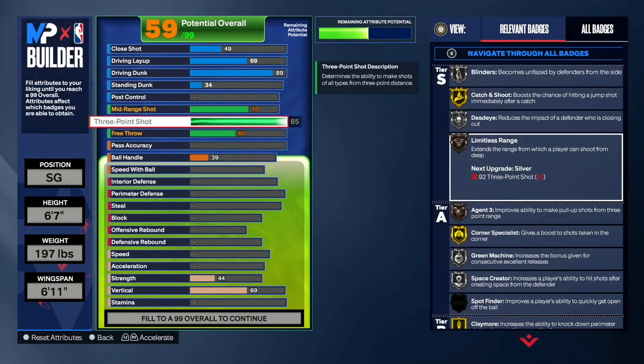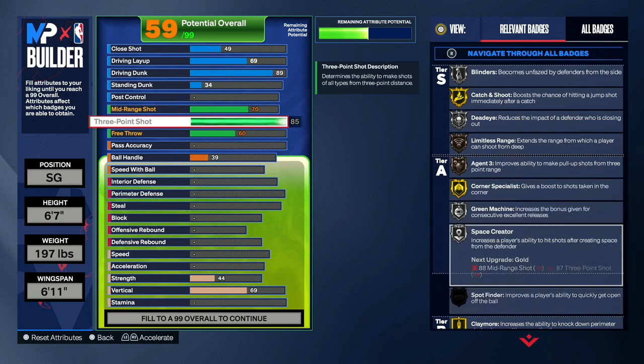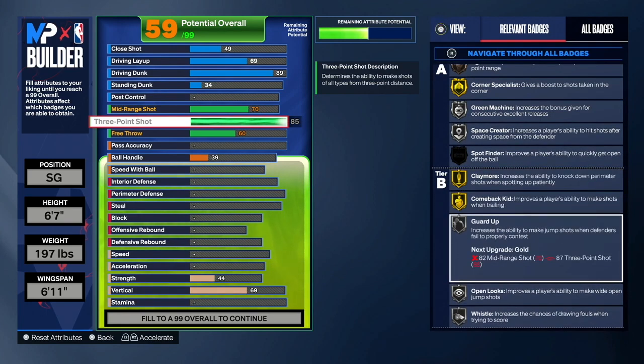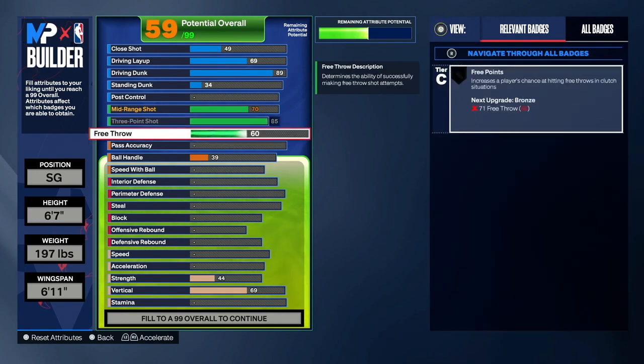I know it's crazy — I don't know how I made that shot but I'll take it. But imagine how consistent you can be wide open. We also get Corner Specialist on silver, Green Machine on silver, Space Creator if you want to go for step backs, Claymore on gold, Startup on silver, and Open Looks on silver. We get amazing shooting badges on this build.